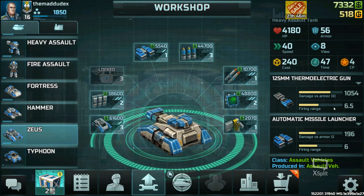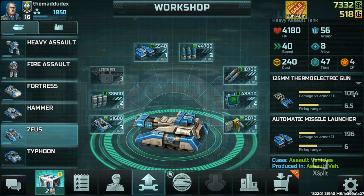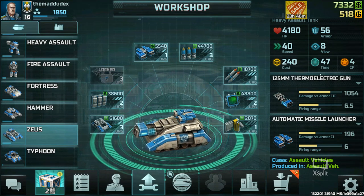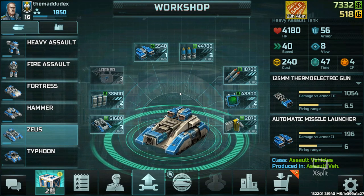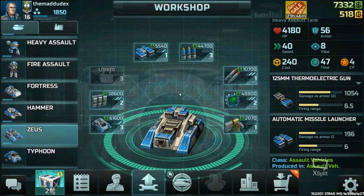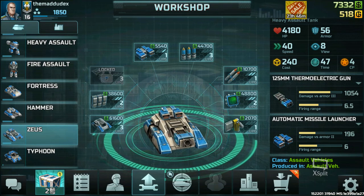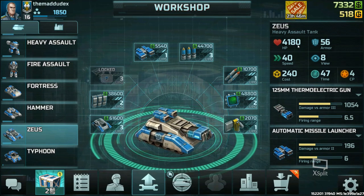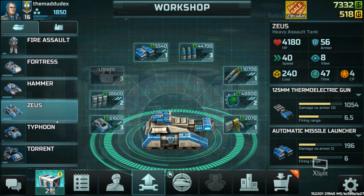Keep in mind that Zeus has less range than the Resistance's Jaguar heavy tank. The Resistance may set up Jaguars and wait for you to walk into them, so be careful not to take too much damage on your Zeus — although it has a lot of HP, concentrated fire from Jaguars can bring them down.